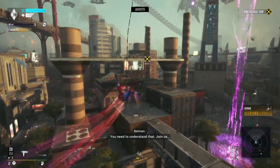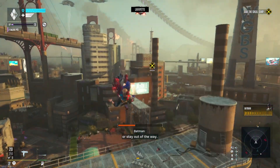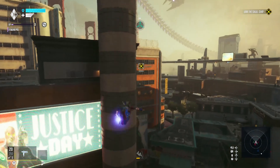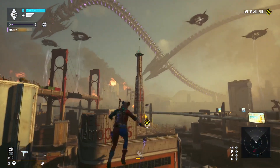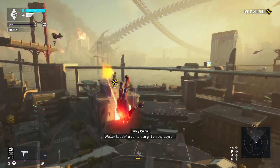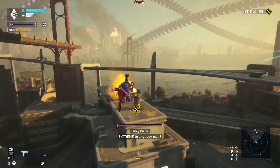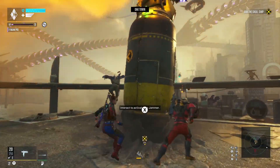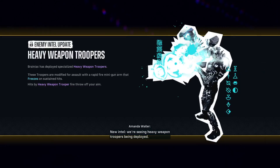Oh, he doesn't want to hurt her. Well, they're keeping a comatose girl on the payroll — that'd seem a little extreme to anybody else. What's in the tube? New intel — we're seeing heavy weapon troopers being deployed. Let him get a bead on you and they'll chew you up. Don't let him. These troopers are modified for assault with a rapid fire minigun arm that freezes on sustained hits.